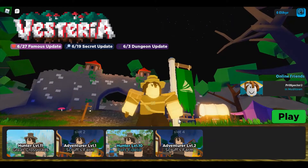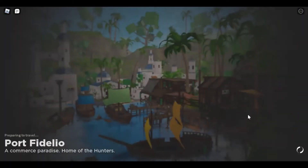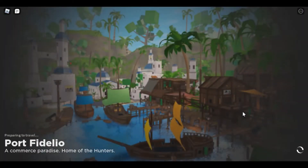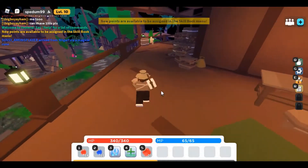Hey guys, welcome back to another video! Today we're going to do episode two of the Visteria Noob2Pro series. We're going to start off with doing the Mobius quest — actually, we already got the Mobius quest, the whale tail, so we won't have to go back to Great Crossroads. We can just continue.